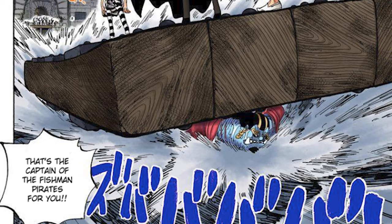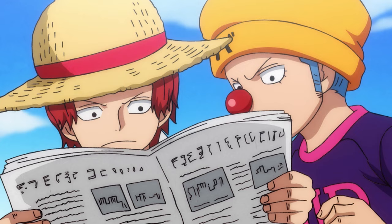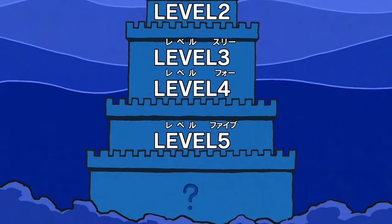If a crew successfully infiltrates the prison, busts a crewmate out, and escapes Impel Down, that group would be given a large bounty increase and notoriety boost. The announcement of their escape would be broadcast throughout the entire world in the game. But what if you don't have a crew to bust you out, or you don't want to spend your hard-earned money to leave? Well, you'd most likely want to participate in what I call the One Piece Gulag.